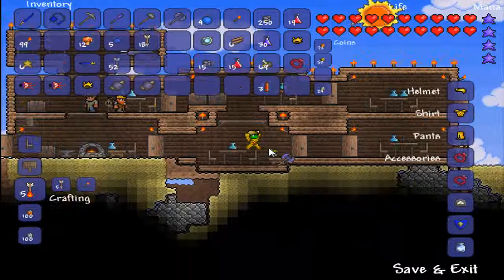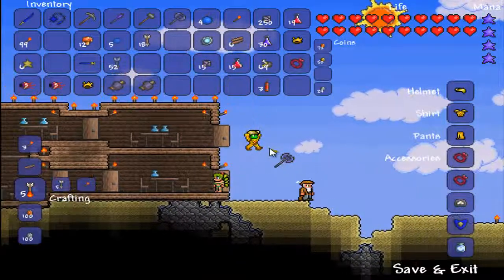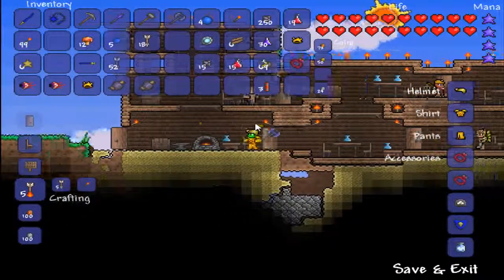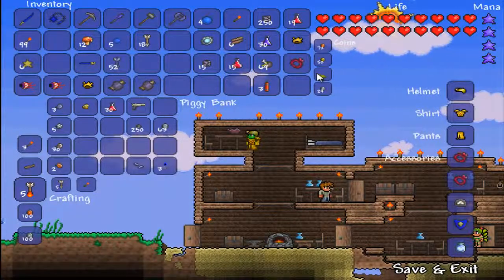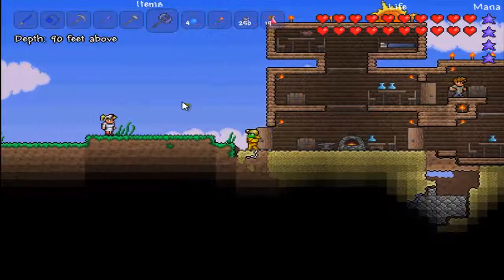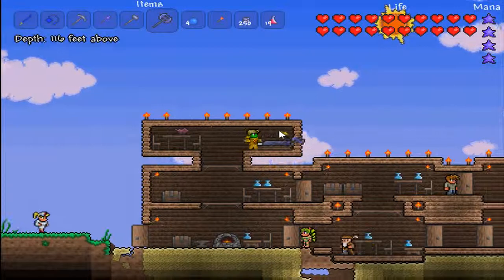Sell that, sell that — and now we have just enough. Unfortunately our gunsmith is back at the house so we'll have to find him later. I'd like to buy that shark gun eventually. We're going to leave these 50 gold coins here and come back for them.